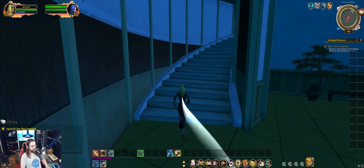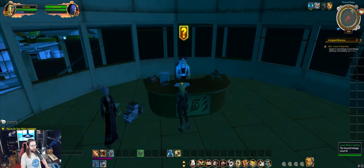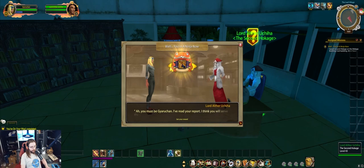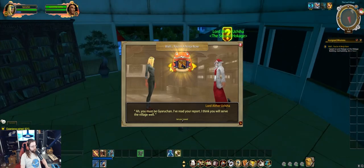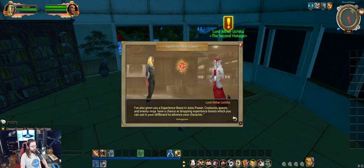To get to the Hokage, we go up another stairwell to the top of the building. We can talk to Lord Arthur Huchiha, who is in fact a player character — an NPC version of player Arthur Huchiha, who was elected to be Hokage by the player base. This is one of the things I think Shinobi Story does really well: that social community aspect.